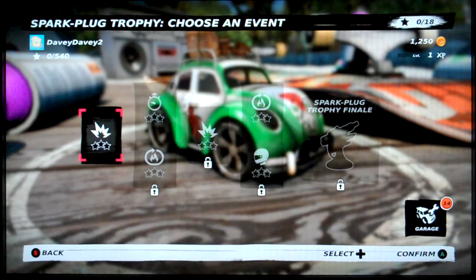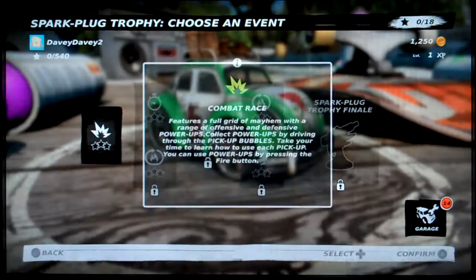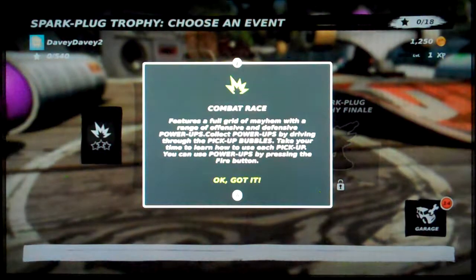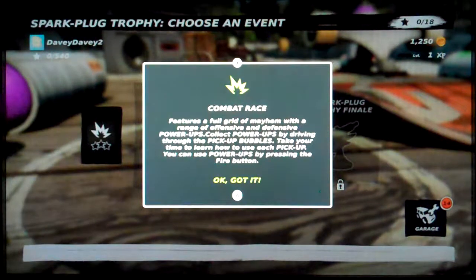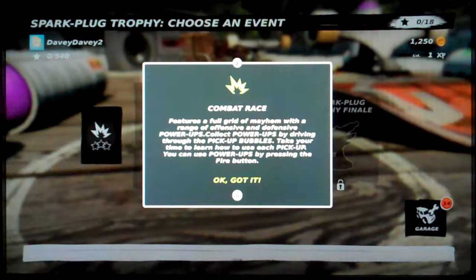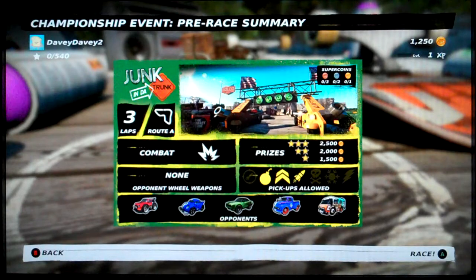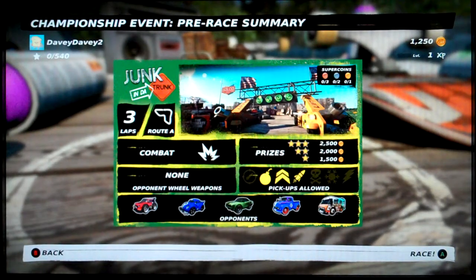I better be careful because this music is bound to be copyright. Combat race — features a full grid of mayhem with a range of offensive and defensive power-ups. Collect power-ups by driving through the pickup bubbles. Take your time to learn how to use each pickup. You can use power-ups by pressing the power button. Got it. And this music is giving me a headache. I'm too old. I'm too old for this music.